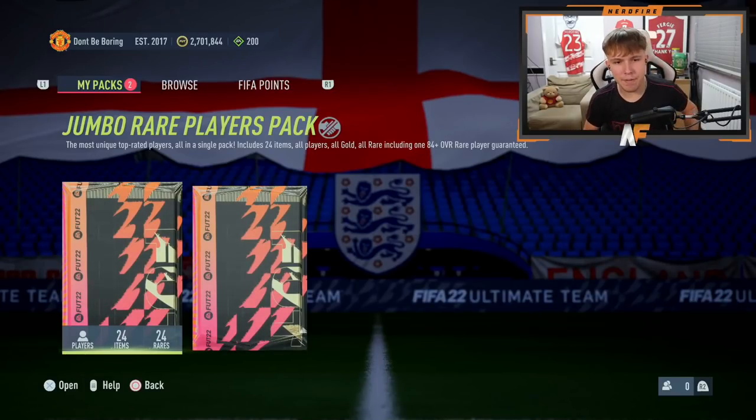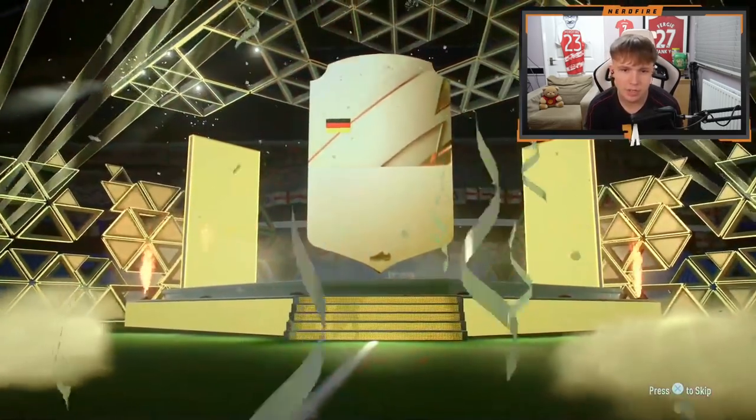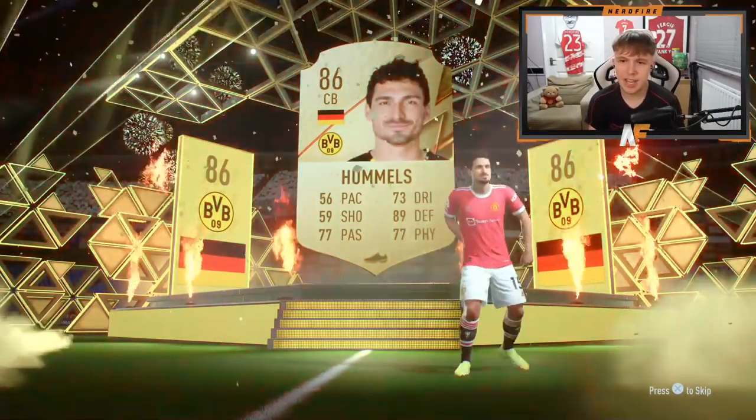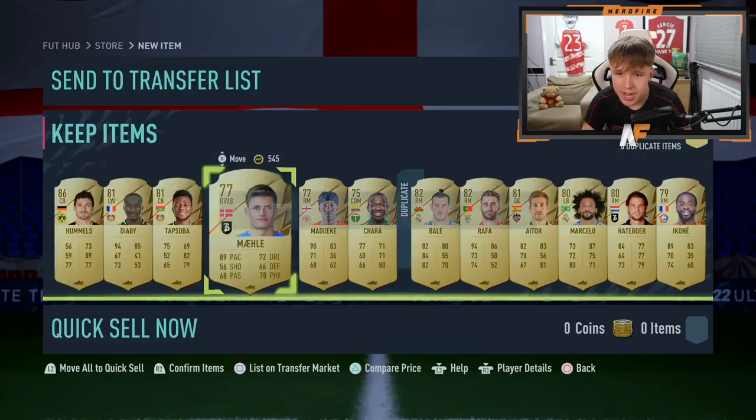Opening the Div Rivals rewards first — saved them for pre-Black Friday. We've got a Best of Team of the Week active. Starting with the 50k pack, guaranteed 84-plus. We do get a walkout but it's not an inform — it's going to be Hummels, 86-rated in the 50k pack. Then it drops straight down to an 82 rating. Disappointing start.